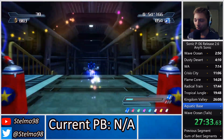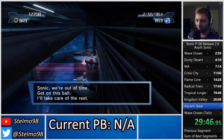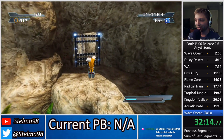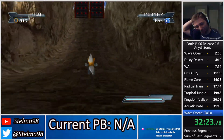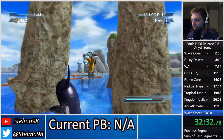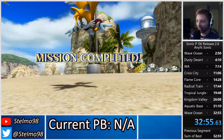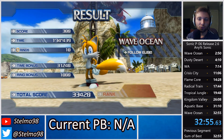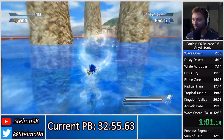You have an incredibly tight window to do a jump right after that spin dash, so I'm not too upset about missing that. Now we switch over to the one who doesn't chuckle — Mr. Knuckles. Tails is obviously the fastest character; he has the fastest stage, and you play as him three times — once in Wave Ocean, once in Aquatic Base, and then Wave Ocean again. Look at him fly — it's kind of brain dead playing as Tails in SA1. 32:55, not a bad time at all, especially for our first run on 2.6.